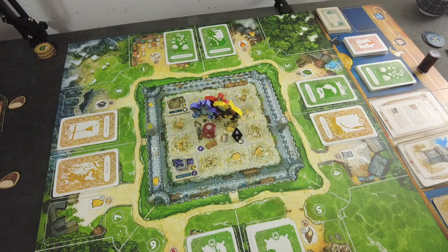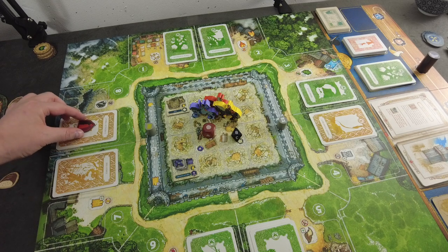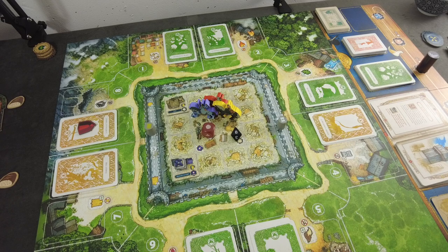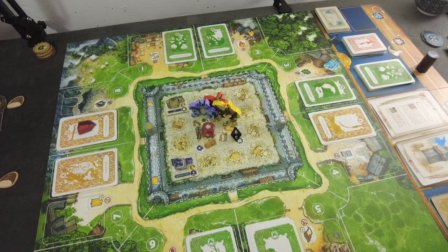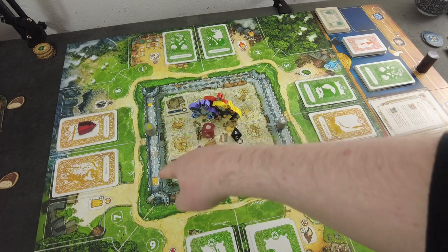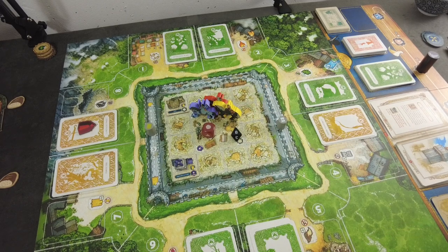When the adversity marker hits the incident space, you first check how many perilous locations you have and lose that many prestige. We didn't have any yet, but now we have one perilous location. There can never be more than four cards in any given incident space. Now it's Selina's two actions — she can move, build, deal with an incident, or rest. We don't have resources yet, and resting for a provision doesn't help much, so I think the first thing to do is move.